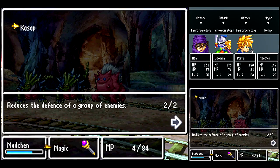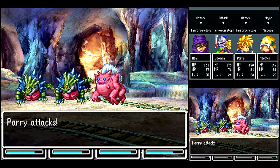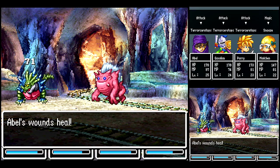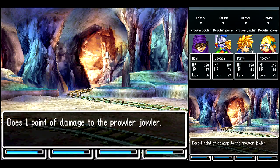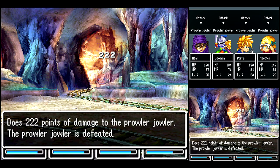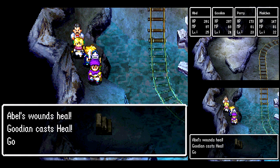I could use Kassap on them, but you know what, let's just Snooze the Prowler Jowler. Hmm, I guess Kassap didn't really help that much after all. Take this guy out easily. A lot of the enemies in this area are pretty vanilla — no special attacks or anything.